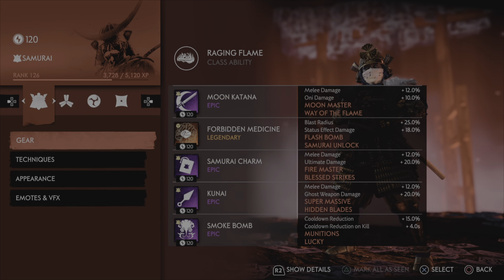We're running that with Moon Master obviously. I typically don't like Way of the Flame, but because we're using Raging Flame as our class ability and it has a nasty cooldown, Way of the Flame gives us something to use for ultimate while Raging Flame is on cooldown — so we use it for increased damage during ultimate. The best single legendary to help with increased resolve gains without losing damage is Forbidden Medicine. Even after all its nerfs, it's still really good.